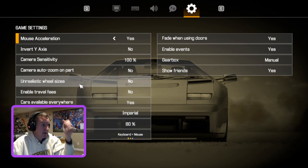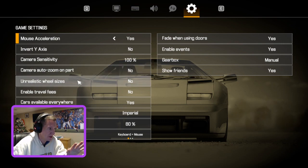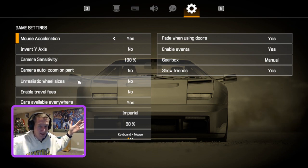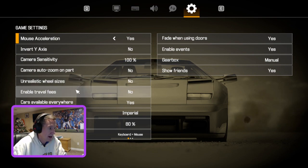These are the important settings. Car auto zoom on part — say no to that. That way it gives you the option to zoom on the part; otherwise the zooming can get kind of goofy. Unrealistic wheel size — I hate this. Who wants wheels that are 15 times the size they should be? Set that to no. Enable travel fees set to no — that way you can go to the junkyard and barns for free without paying the $100 gas fee.